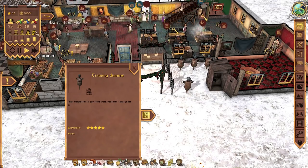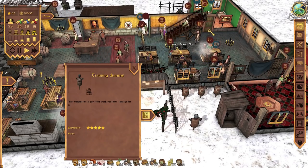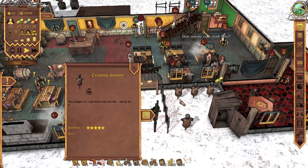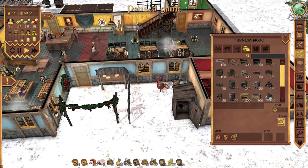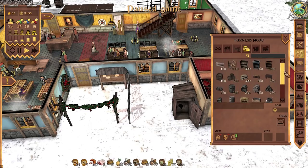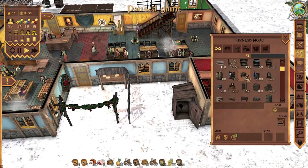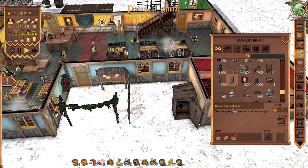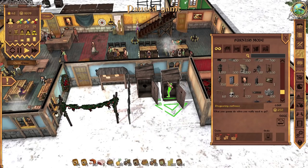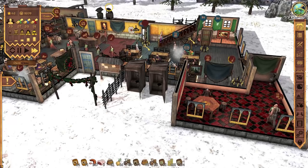Something else we might do to reduce the influence of travellers is to get rid of these training dummies. We put them in to give the soldiers something to do during the war — rather than causing trouble, they could bash these things with swords. But I think we might as well get rid of them right now. Let's sell those and make a tiny bit of money off them. And let's put in another toilet — there is one toilet and we've got 33 people at the moment. Let's get ourselves another toilet. The luxury of having a choice of revolting outdoor toilet is yours, clientele.